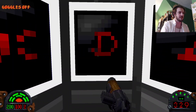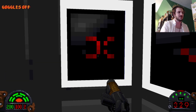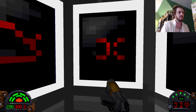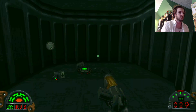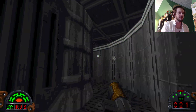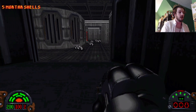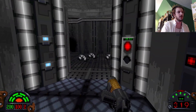Oh, we got a key card. I'm not entirely sure what this is going to do but let's go ahead and do it. You son of a bitch — got him. A mortar launcher! I forgot you got one in this level. That's awesome, because now we have an explosive weapon.